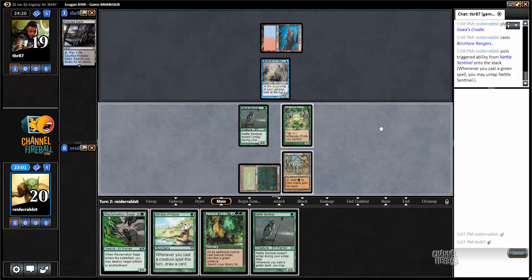Instead I could just go for Natural Order this turn and win the game if my opponent doesn't have Daze or Force of Will. But playing into a Daze like that is not my favorite idea either. I could tap these two, play Nettle Sentinel, untap, tap those two plus Cradle for four mana, and then play Natural Order. This turn is unfortunate because I don't have any plays that go great against Daze.